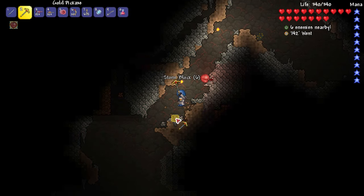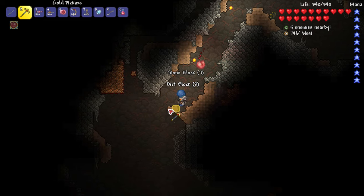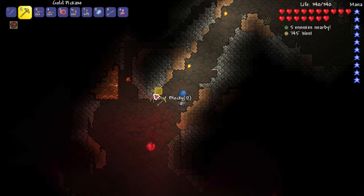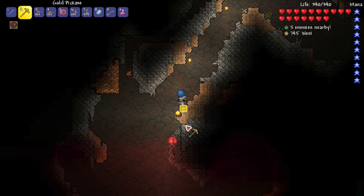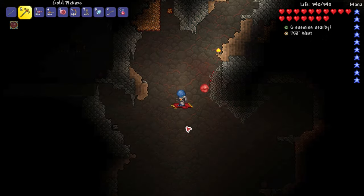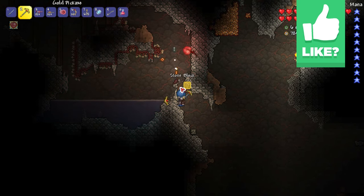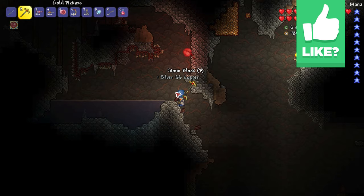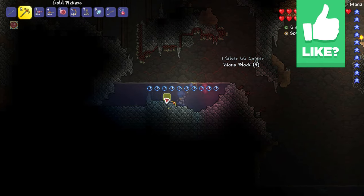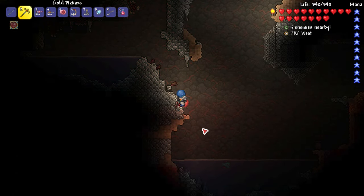There's a lot of copper right there. You'd think we'd stop finding copper and start finding more gold, silver, and iron and stuff, but I guess you always find copper at any level. I don't know how I placed a torch right there — I wasn't even aiming at that. But this kind of circles around to the area we just looted, so that's good. That looks like another dart trap right there, but it's not doing anything.